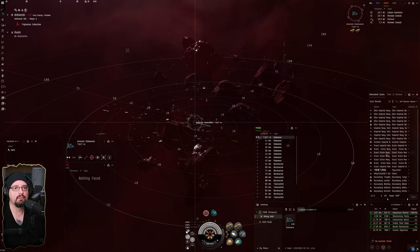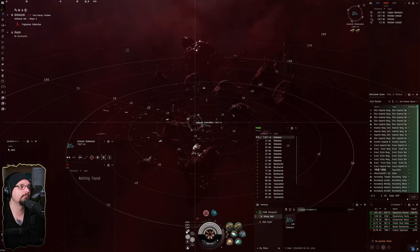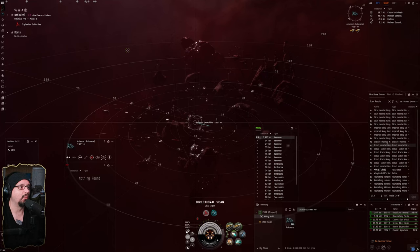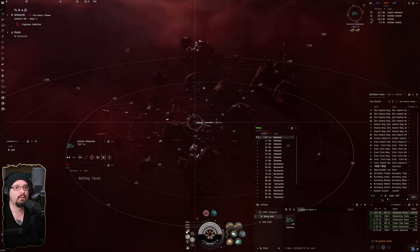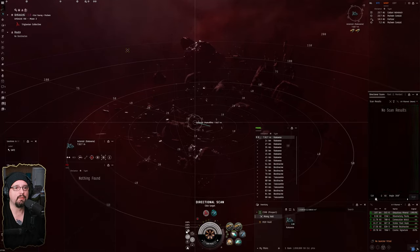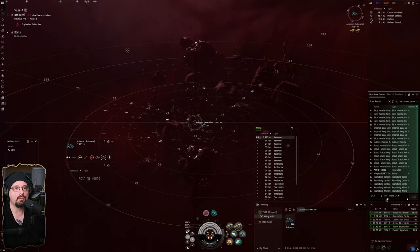There's a Flycatcher and a Sabre on D-scan. All we're doing is looking at D-scan and making sure there's still a flashpoint within 10 AU of us — they're about 10 AU away and there's nobody within 5 AU of us. There's really nothing around this ore anomaly anyway.